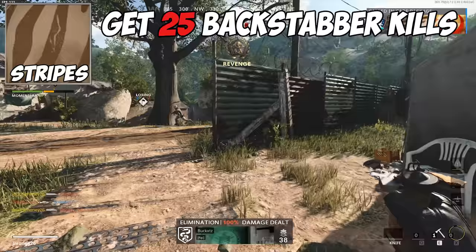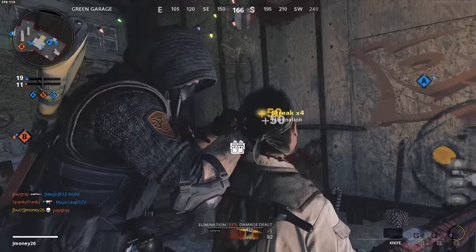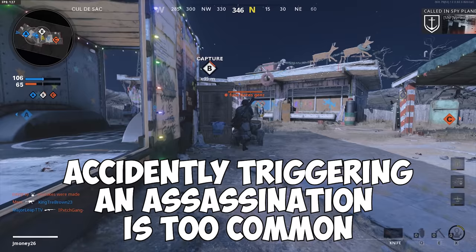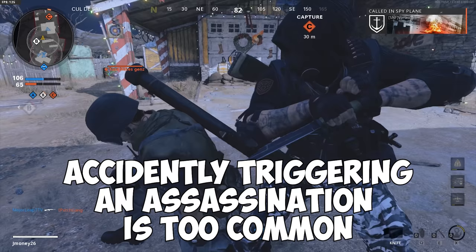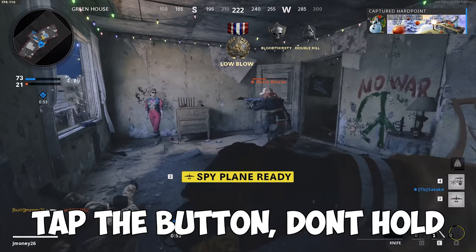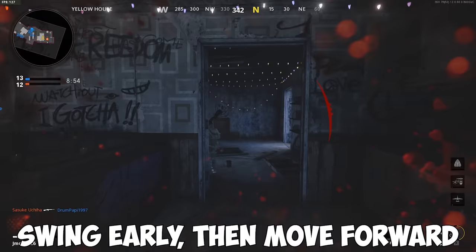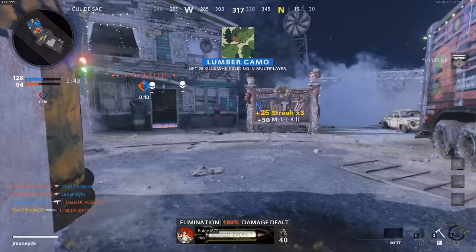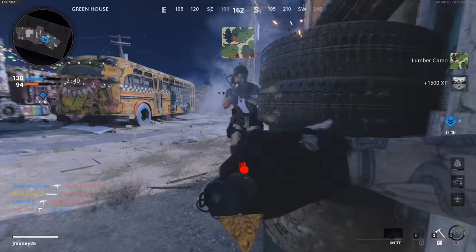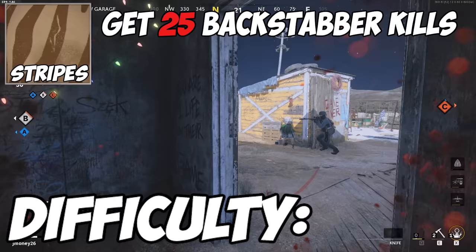For the stripes camo, you need to get 25 backstabber medals in multiplayer. This one can get a little tricky. Getting behind opponents can be made easier using the class tips from the previous section. The hard part is not accidentally triggering assassinations — it's a bit too sensitive when determining whether an assassination should take place. The best way to avoid this is to quickly click your attack button instead of holding it down, and swing your knife earlier than you normally would before entering the assassination range, then run at the opponent. Sliding can also help avoid an assassination, but take that with a grain of salt. It's a little RNG-based, but 25 is not a lot, so you'll get there eventually. Difficulty? Frustrating.